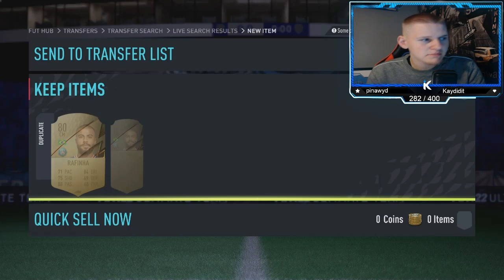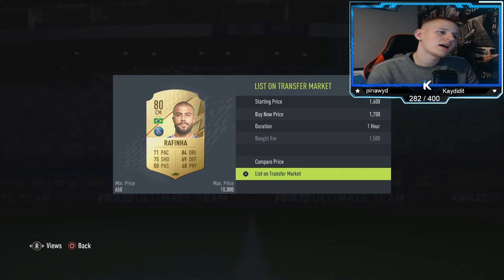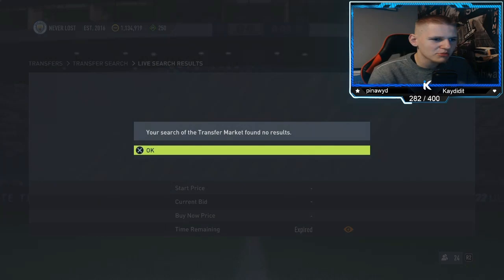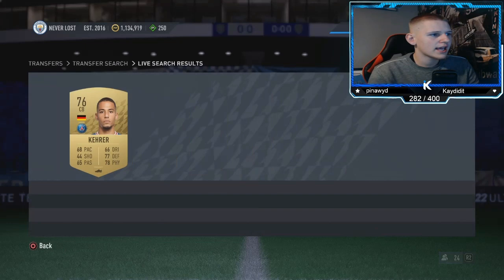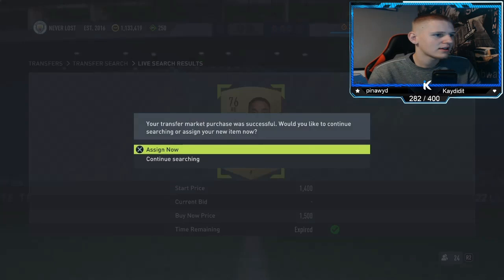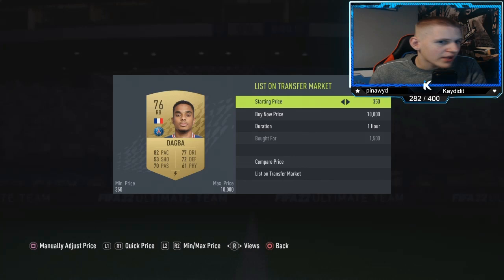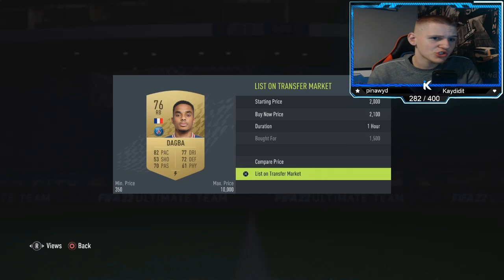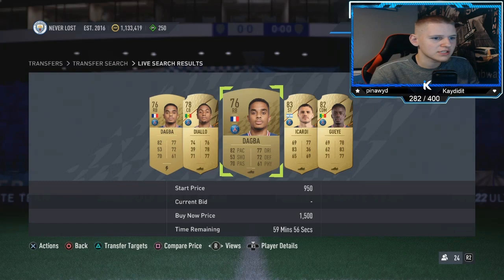You're making over 100 coins per card without even really sniping — just picking them up. Anything below 1.5k will give nice profit. The non-common players seem to go for a little bit more. Dagba I'll list at around 2.1k — he might go for more, but if he sells instantly I'll put him up higher next time.